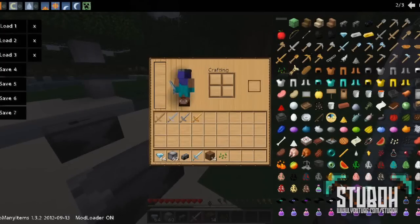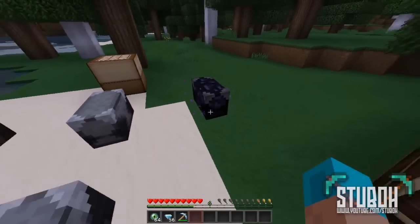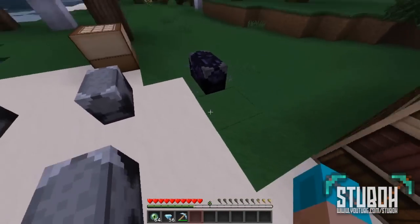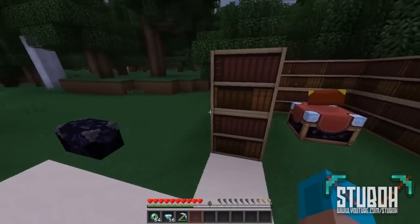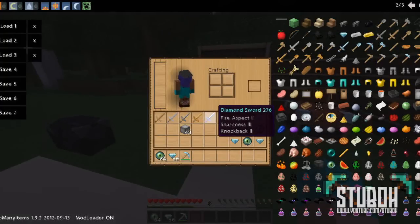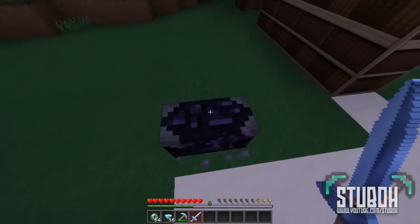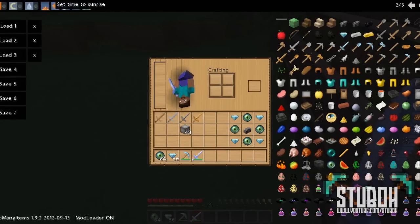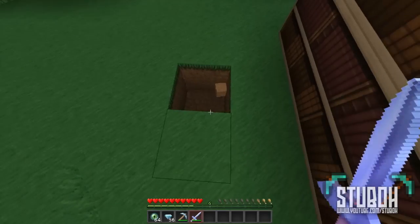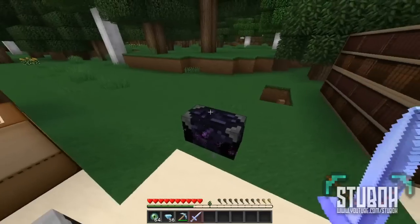Now we'll move on to the last one — I think it's called the Ender Anvil. The reason for this one is so you can repair your enchanted tools. As you can see I've got a diamond sword here with Fire Aspect 2, Sharpness 3, and Knockback 2. I'll damage it first, and as you can see it is damaged. Walk over, left click, and that's it repaired.